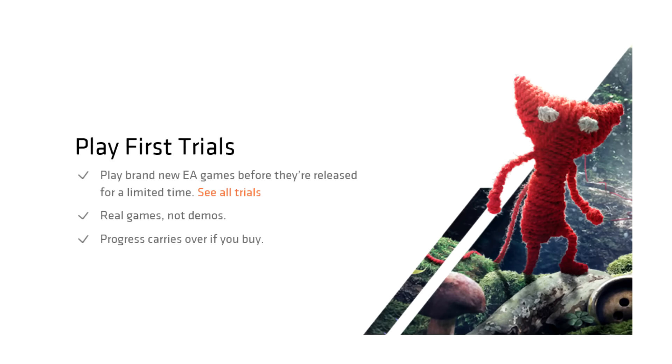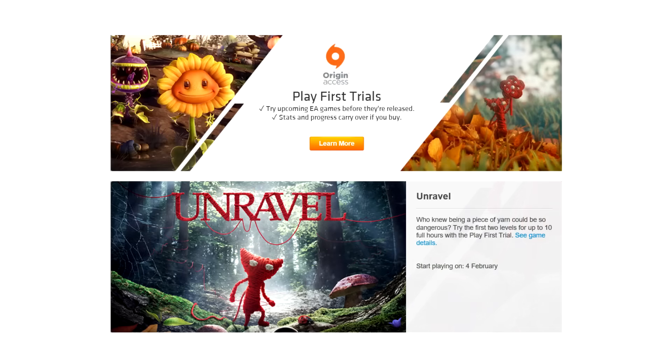The second feature of Origin Access is Play First Trials. Basically this is early access — you get a week or two weeks access to a game before it's actually launched. These Play First Trials are why every YouTuber is going to have to get Origin Access, because if you're a channel that covers Need for Speed, Battlefield, or Dragon Age and everybody else gets to cover it a week or two weeks before you do because you don't have Origin Access, you're going to lose views. The first title for this is Unravel, quickly followed by Plants vs. Zombies Garden Warfare 2, based on the fact that it's in the Play First Trials banner.